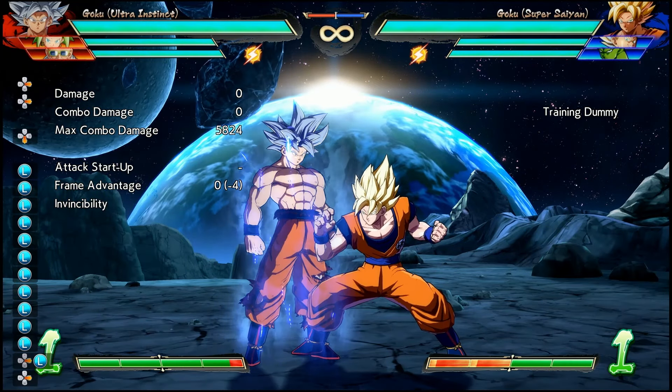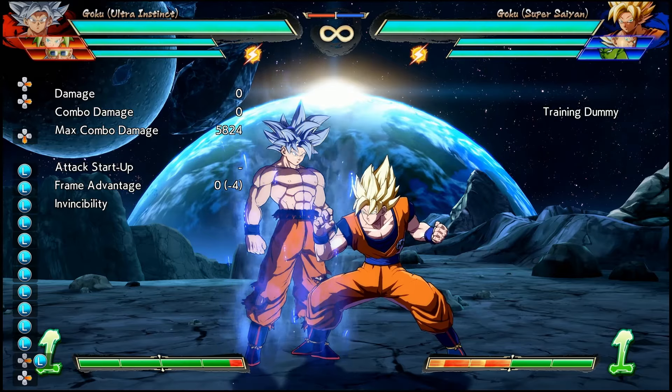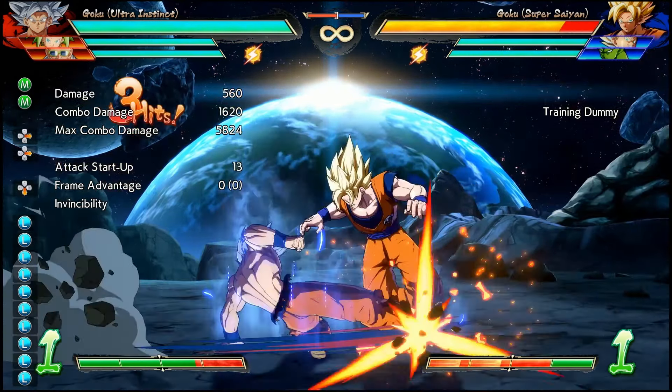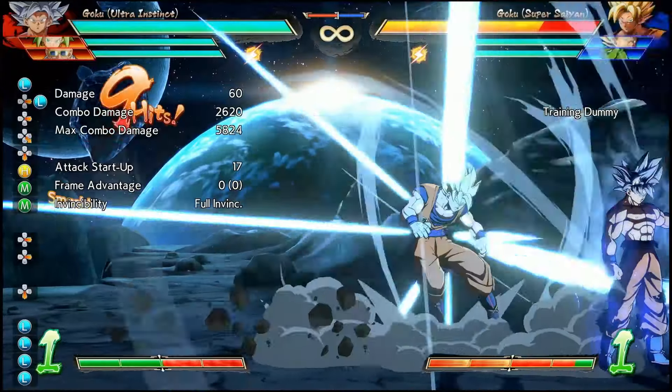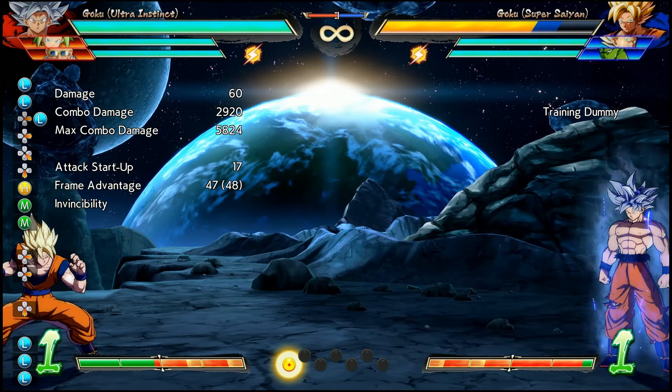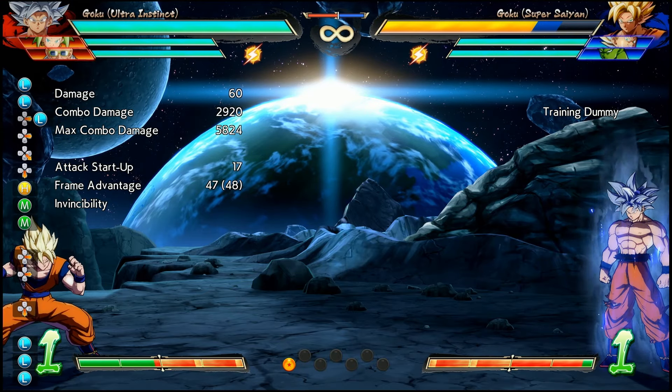However, this link very much remains a mid-screen only option, as once you get close to the corner, UI Goku is going to combo into his 236 series. So bear that in mind — you're going to have to be aware of your spacing on the screen in order to get these routes set up correctly.